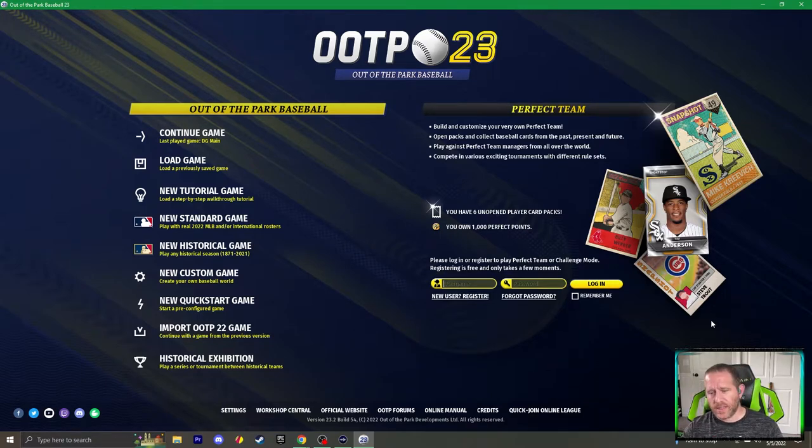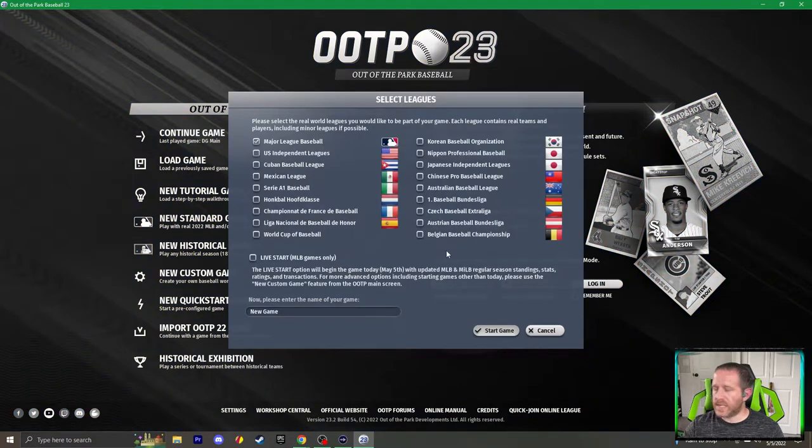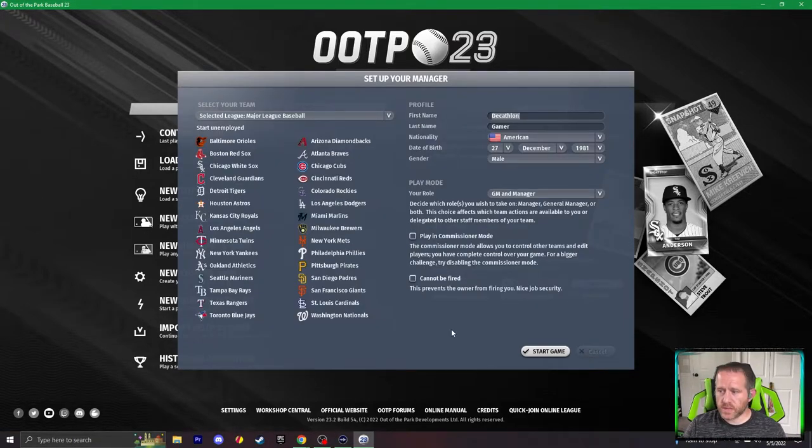This is the beginner tutorial on setting that up. To do this you would start with a new standard game. You are going to need commissioner mode to make changes, so do not enable challenge mode. This can be done in other manners — it doesn't have to just be Major League Baseball — but we are going to use that major league example. On this screen the world is your oyster. If you want to start as one of those 30 major league teams, take the Baltimore Orioles and try to survive relegation, or take the Seattle Mariners if you want an up-and-comer on the brink of finally making the playoffs.